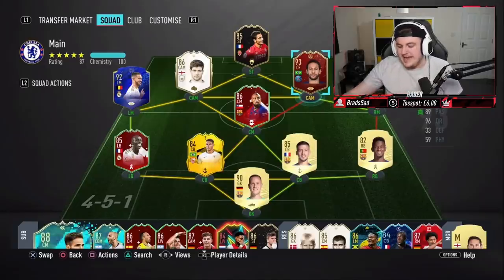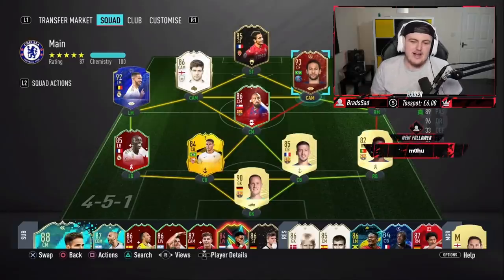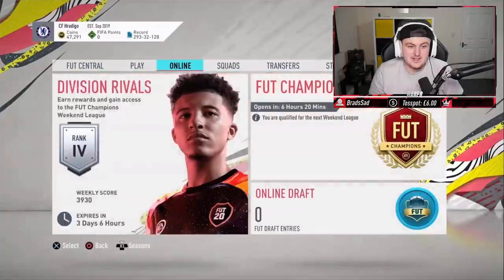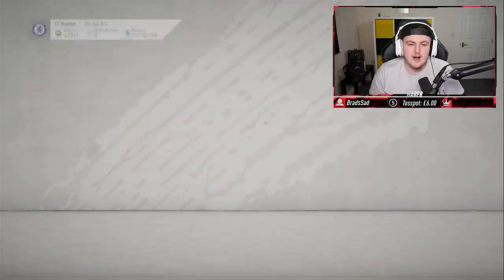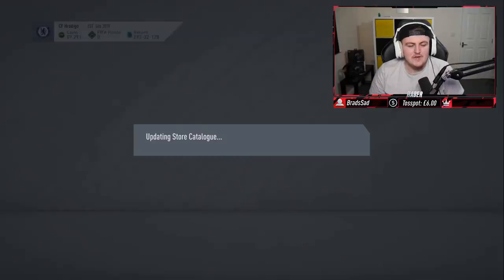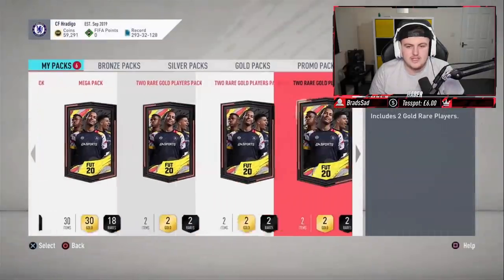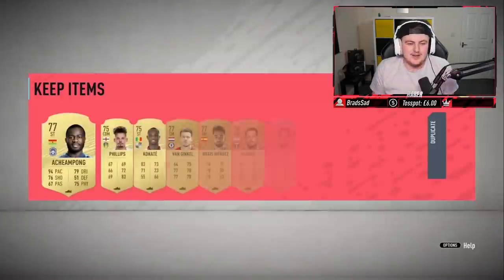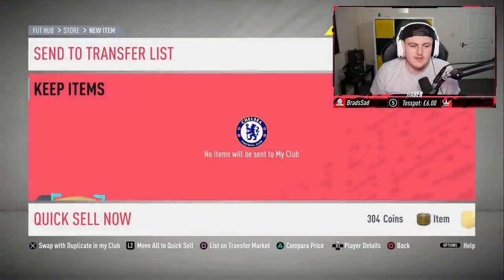Now it's time for James' rewards to end off the video. He's out here flexing his red Neymar - it's a beautiful pack pull. Let's go ahead and open up the Squad Battle rewards and see if we can get anything good. He finished Elite 3. Premium Gold Players Pack number one has given us absolutely nothing. You love to see it. We'll store all that in the club and discard the rest.